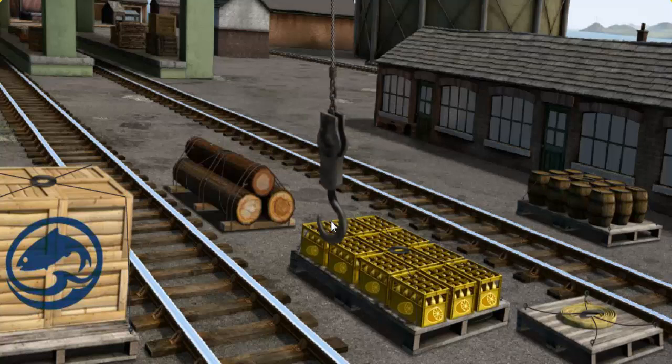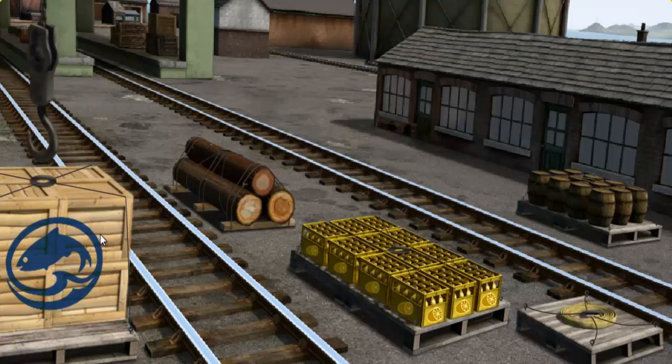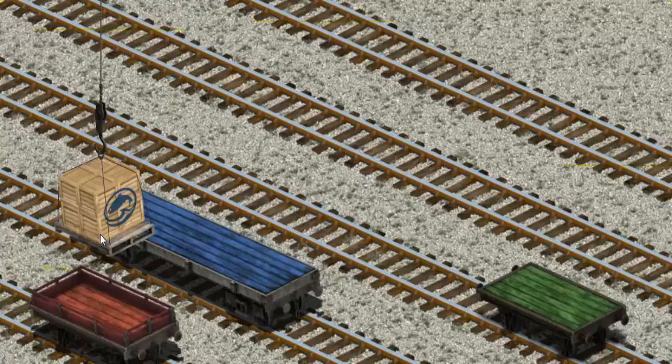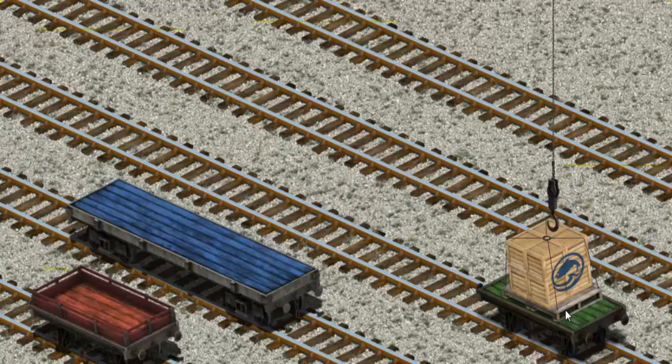Help Cranky find the crates of fish. That's it! Let's lift and load. Now the cargo must be loaded. Show Cranky where the green flatbed is. You found it!